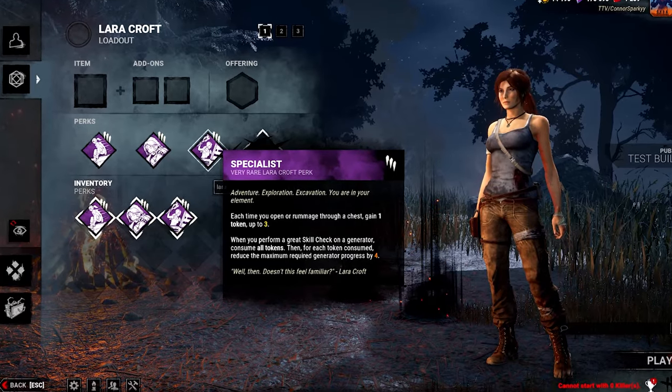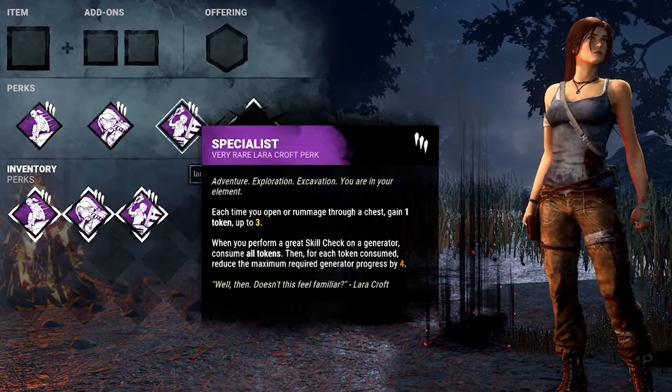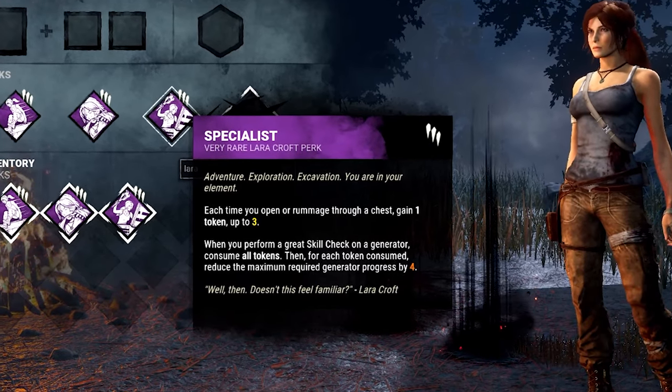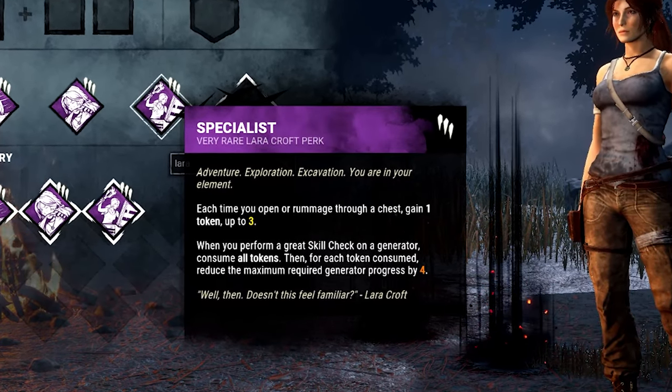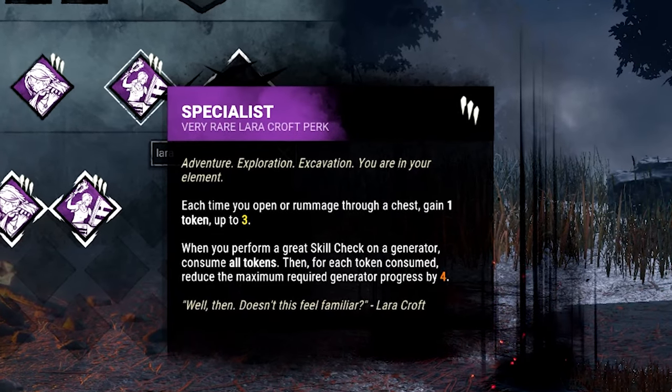And finally, Specialist. Each time you open or rummage through a chest, you gain a token up to 3. When you do a great skill check on a generator, you consume all tokens, and for each token consumed, you reduce the maximum required gen progress by 2, 3, or 4 charges.